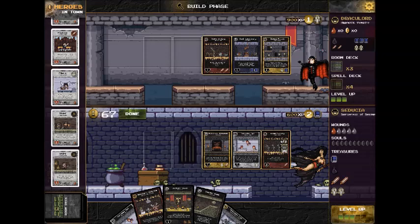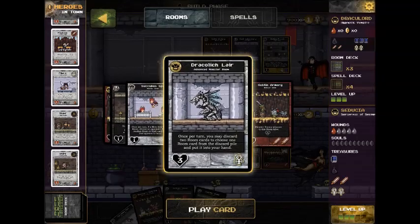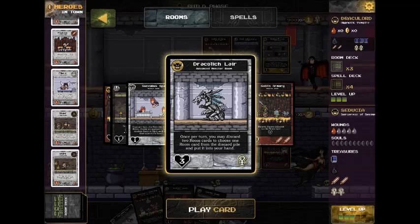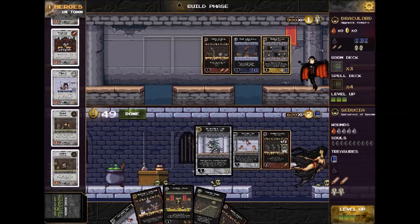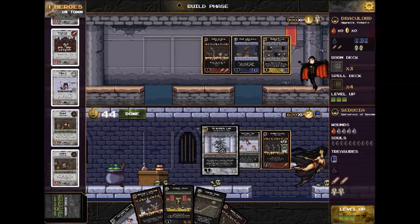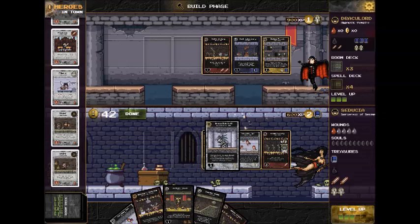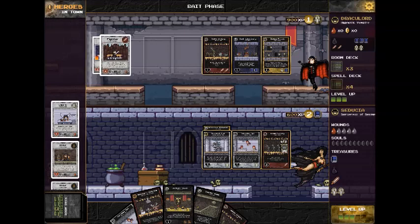At this point we have a lot of heroes stacked up in town — a few different power levels. This is going to be a big turn for us to either damage heroes or be damaged by them. So I'm going to play that Draculich Lair. I have the choice to play it either over my Monstrous Monument or my Succubus Spa, and I'll go over the Monstrous Monument so I can send a couple of those strong fighters to Draculord.